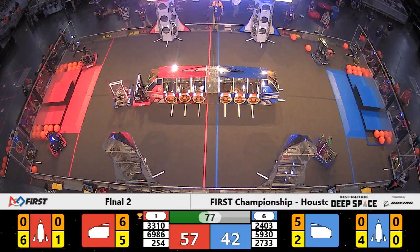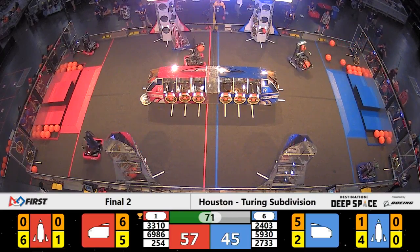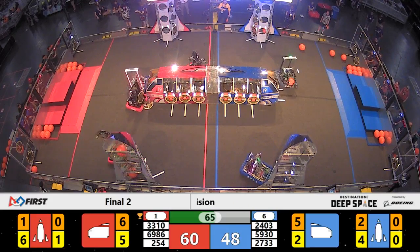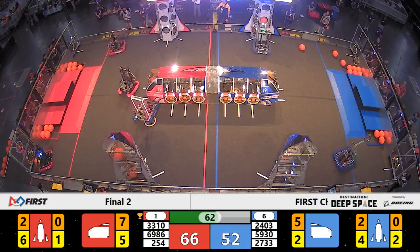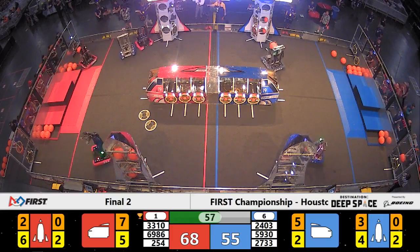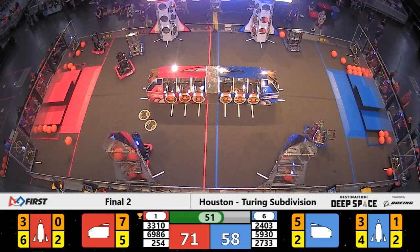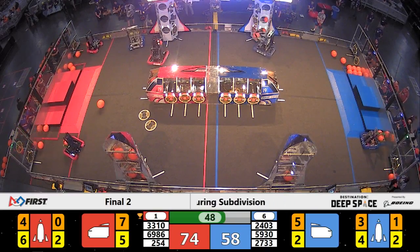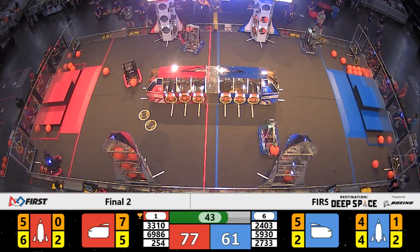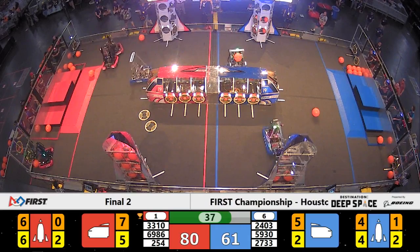Blue Alliance keeping the match close. 24-03 delivering to level one of the rocket as they fill it up, bringing the difference to 15 points. One minute remaining. Cheesy Poofs shoot and score a three-pointer. Lunar Kitties getting in the way of PPT bots on the red side of the field. 33-10 drives around the Red Defensor.